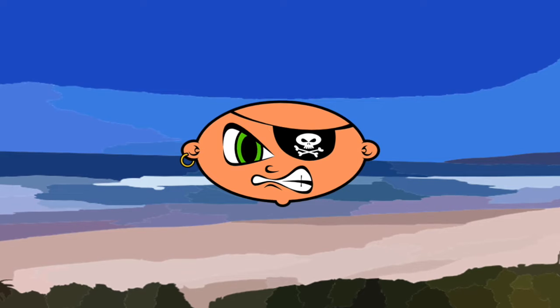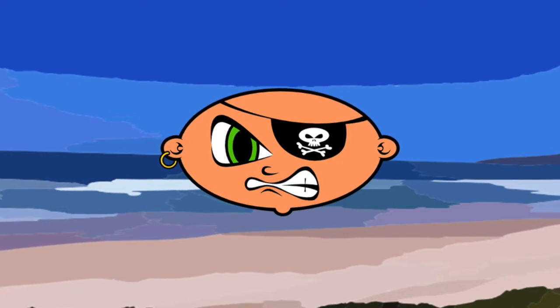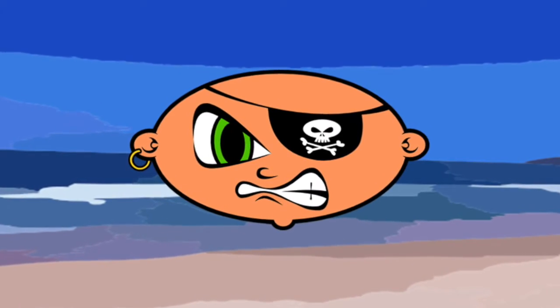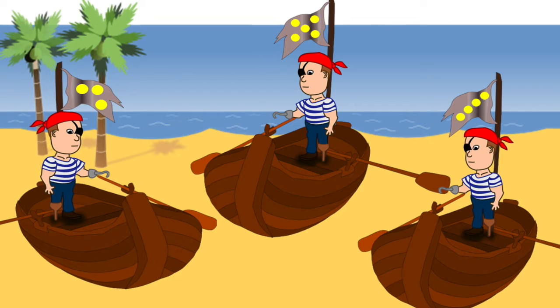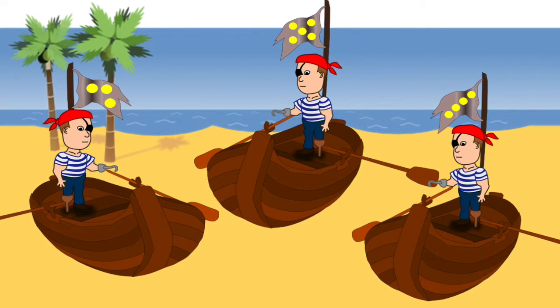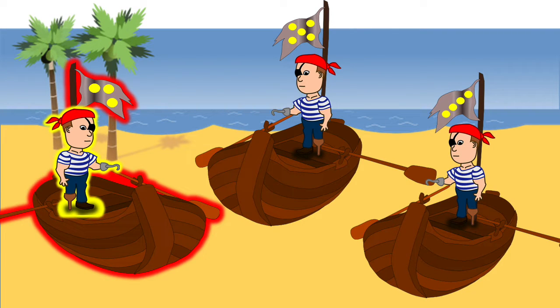Greetings my pirate brainiacs, it's time to go on a hunt for treasure, and on this trip I will need your help along the way. First, I need to pick my shipmate. My real pirate helper is the one whose ship flag has the fewest dots. Who has the smallest amount of dots? That's right! Three is most definitely less than four or five.